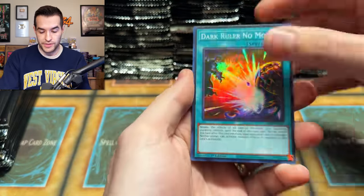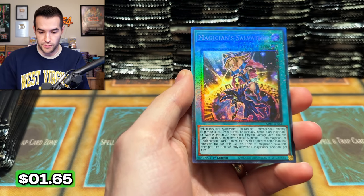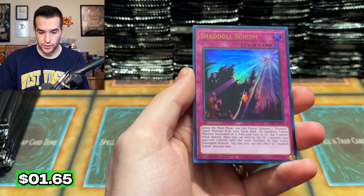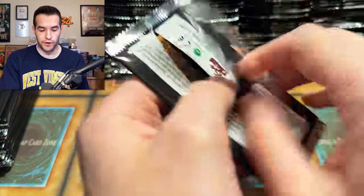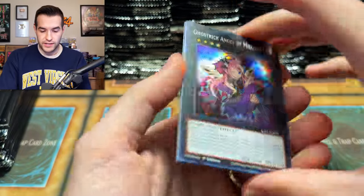We're just going to keep opening and see what happens. Dark Ruler, No More. Spellbook of Judgment, Magician Salvation — that's a Collector Rare. Beautiful. Should'all Schism and Vision Hero Faris. I think Faris would be a pretty cool one to get in high rarity.